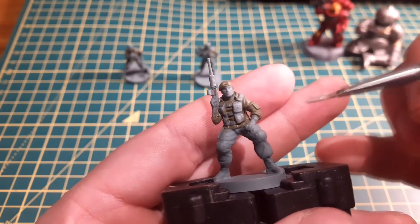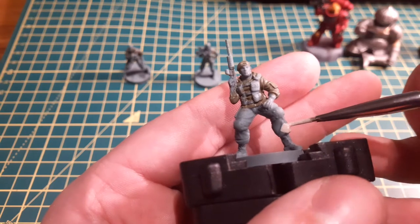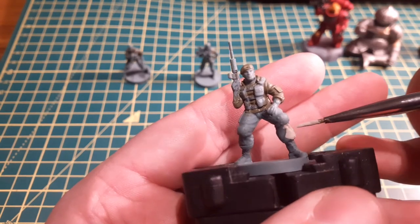Next up, I painted the trousers of our UBCS friends using Raka Flesh, but I made sure to leave the knee pads exposed to be done at a later time.